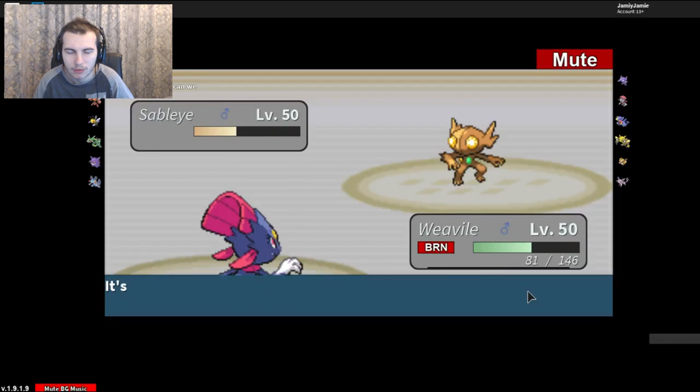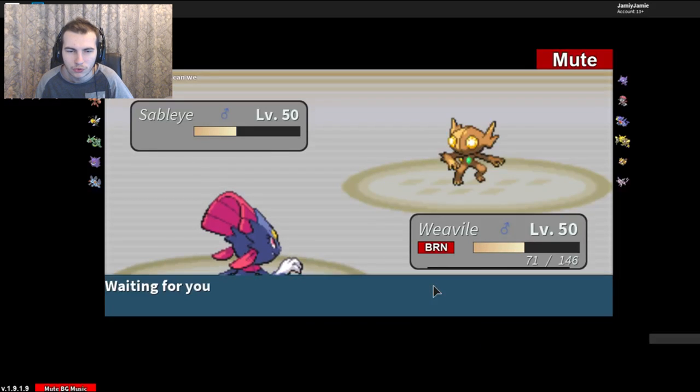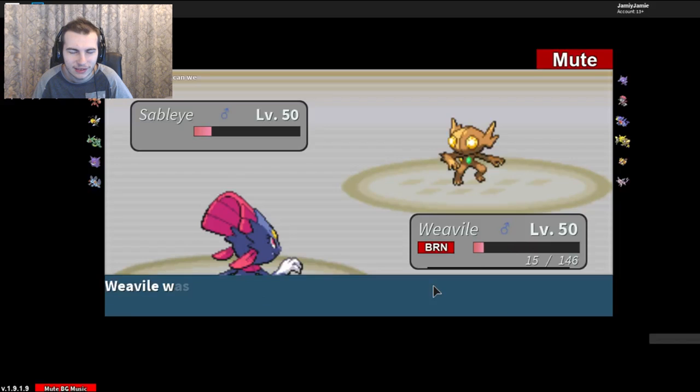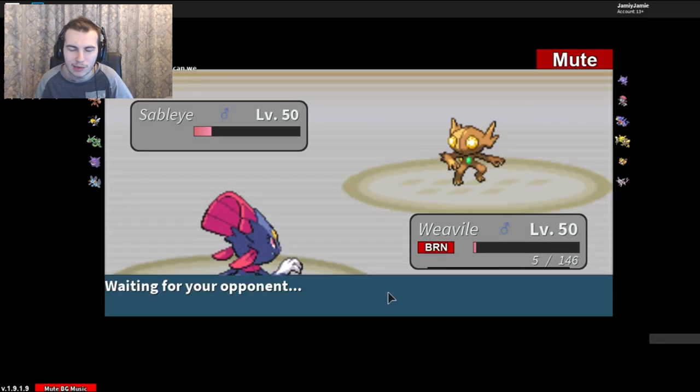Foul Play — why would you burn someone on a Foul Play user? The burn reduces my attack, which doesn't seem like the best idea. Let's go for an Ice Punch and see if we get a swap in. Freeze! No! Tank the burn! Five hit points — okay, this is the dream. This is where dreams are made. Oh, I just realized we don't have anything for his Garchomp. We might potentially lose. He's got Recover! No — I completely forgot that Prankster was actually added into this game, but apparently it is.